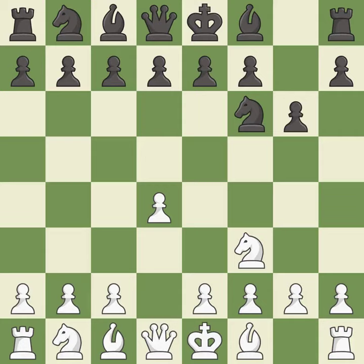This prepares the bishop for development. c4 gains space on the queen side and the center, and prepares to develop the knight to c3. This fianchettos the bishop by placing it on a powerful diagonal. The bishop is ready to be developed to an active square.